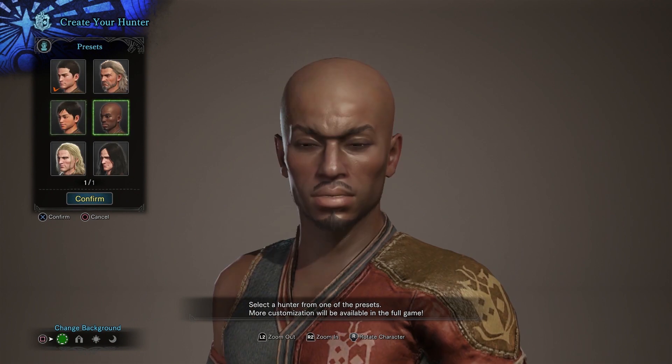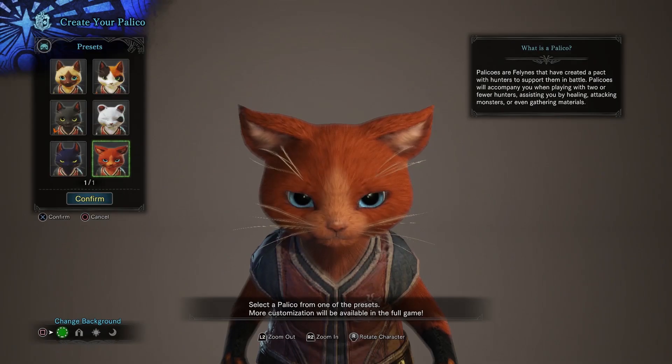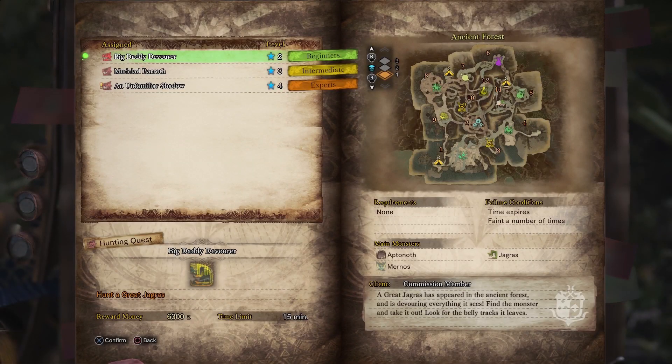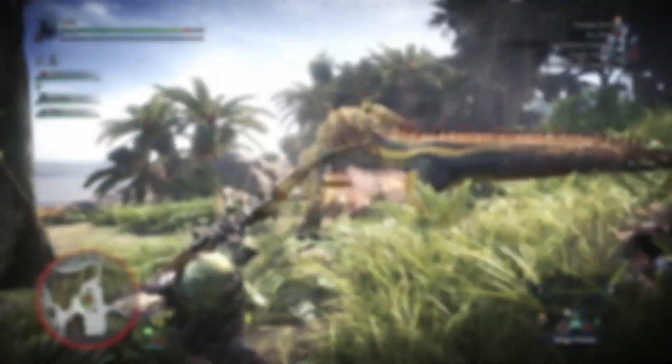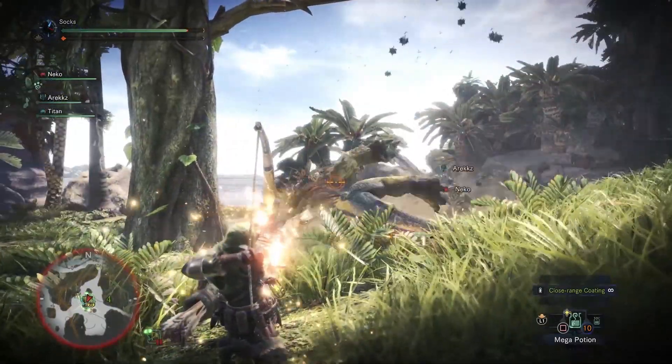To get started, you'll need to pick your character, decide on a name, and choose your trusty Palicos sidekick. With that done, you'll be presented with your three quest options. For those of you that are starting out in the world of Monster Hunter, Great Jagras should be your first target.